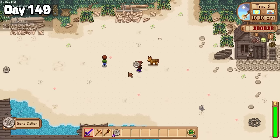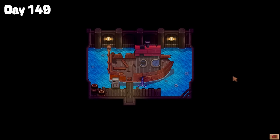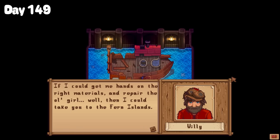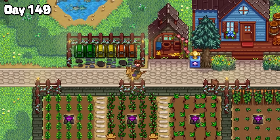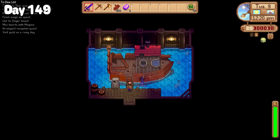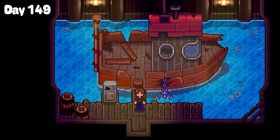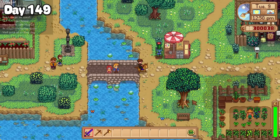After dealing with all of that, I had the time to visit Willy's shop. And when I entered the back room, I saw Willy had a broken down boat awaiting repair that, when repaired, could take me to the Fern Islands. Good thing for me, I'd been hoarding those exact items. So after a quick trip back home to gather everything I needed, I donated 5 battery packs, 200 hardwood and 5 iridium bars. Now all I had to do was just wait until tomorrow.